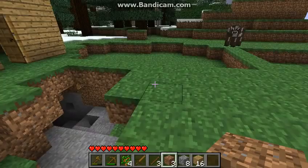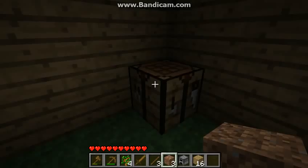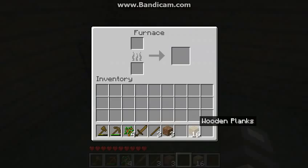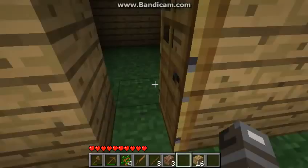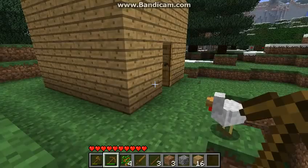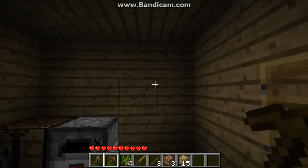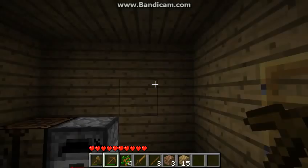I suggest making an easy-to-use directional pad thing. That's a furnace — furnace, oven, whatever you want to call it. Furnaces can be a producer of light. Wood can also be used as fuel. To make smooth stone, put stone in the top and wood in the bottom as fuel. A furnace will give out small amounts of light.